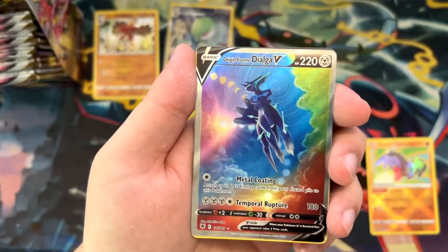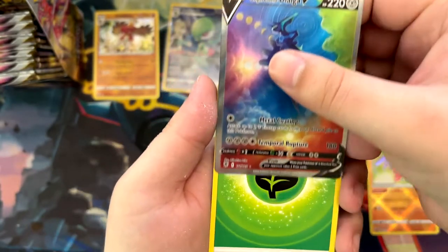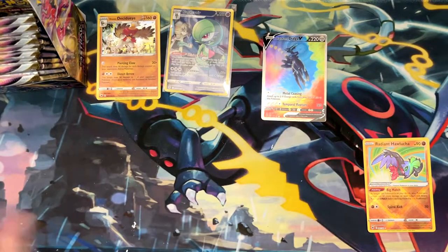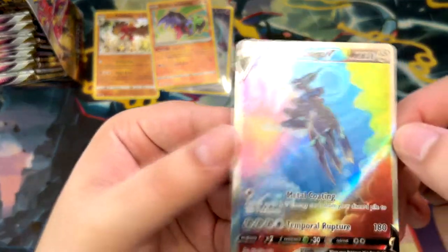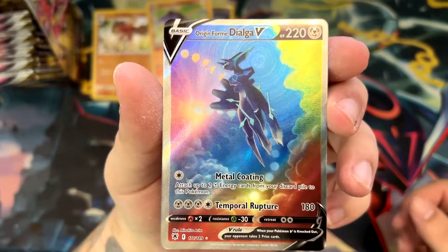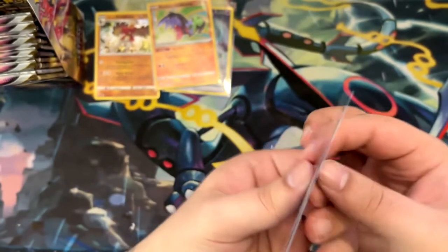Oh my god, are you serious? This is actually one of the chase cards I really wanted from this set. That is absolutely amazing. Let me just put this down, show the other cards. Oh my god, that's absolutely amazing. First of all, sleeve up the Helucha. And then let's look at this one - I don't even care if the centering is off, because this is gonna go into my binder anyways. This is one of the chase cards I really wanted from this set. I'm so happy about this, super happy.